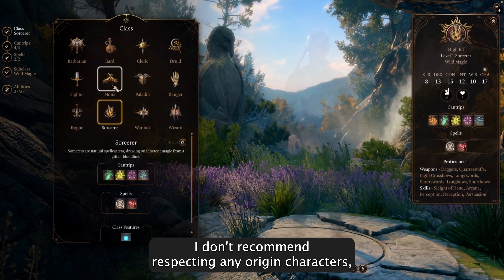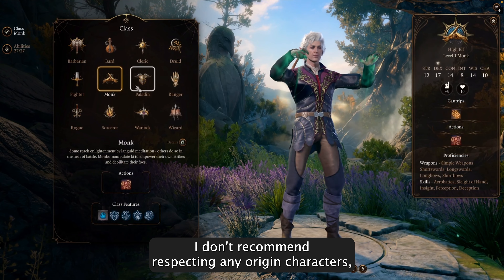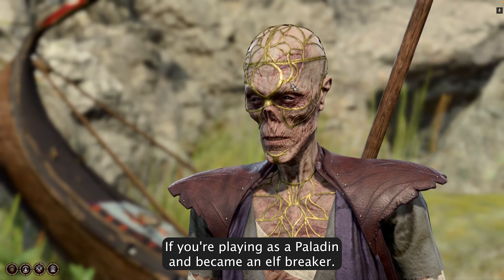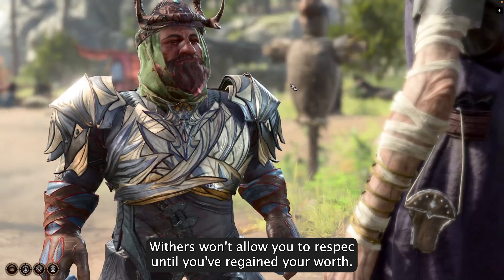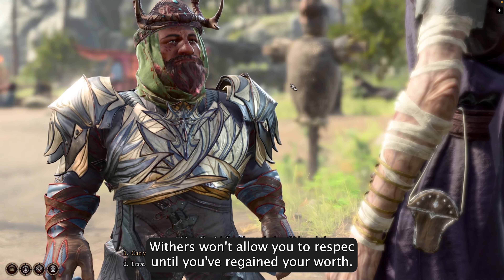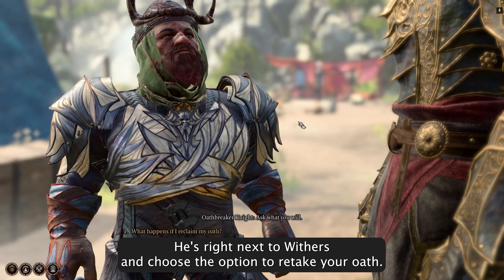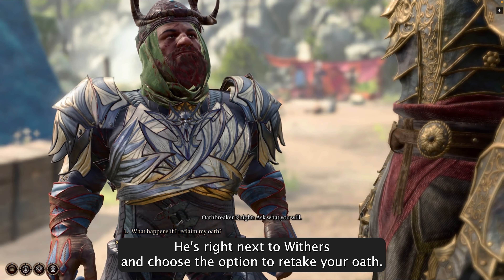For your first playthrough, I don't recommend respeccing any origin characters as you'll miss their entire background story. If you're playing as a paladin and became an Oathbreaker, Withers won't allow you to respec until you've regained your worth. To do this, talk to the Oathbreaker in your camp — he's right next to Withers — and choose the option to retake your Oath.